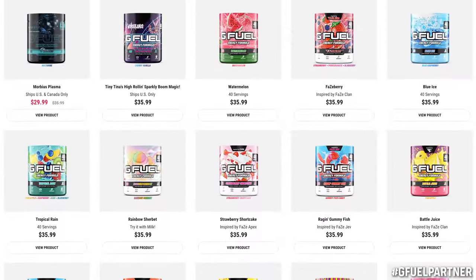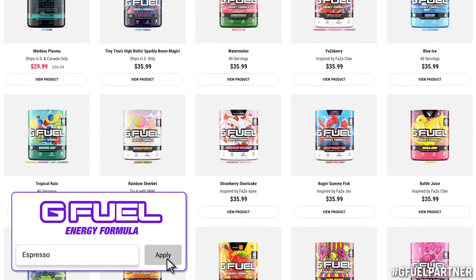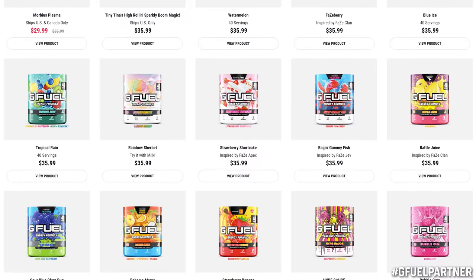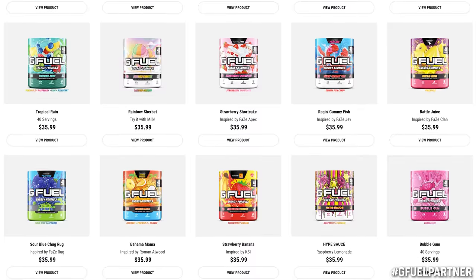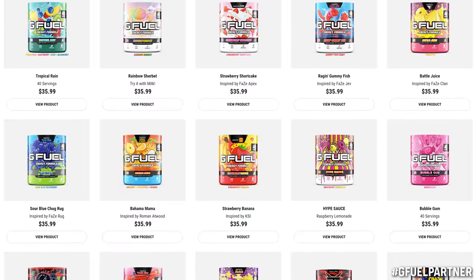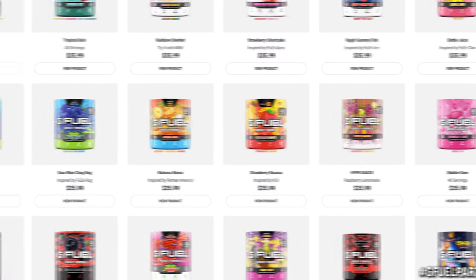Today and throughout the weekend, my friends at G Fuel have bumped up code ESPRESSO to 30% off your entire order. If you'd like to grab a restock or try anything for the first time, head to the link in the description and use code ESPRESSO. My recommendations are the Morbius Nectarine flavor, Pink Drip, Hype Sauce, Strawberry Banana, and Starfruit.